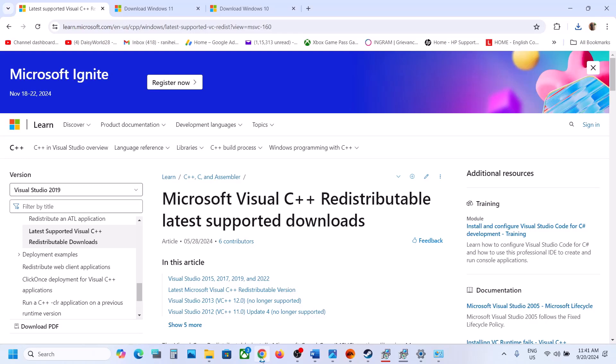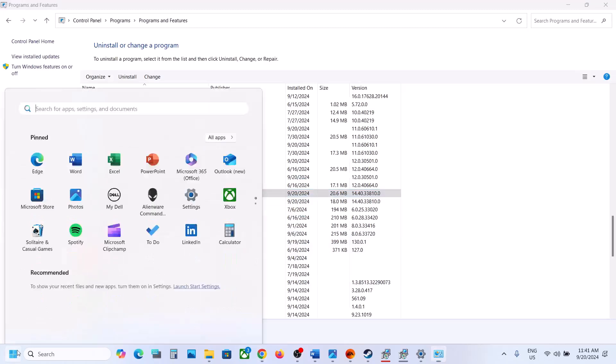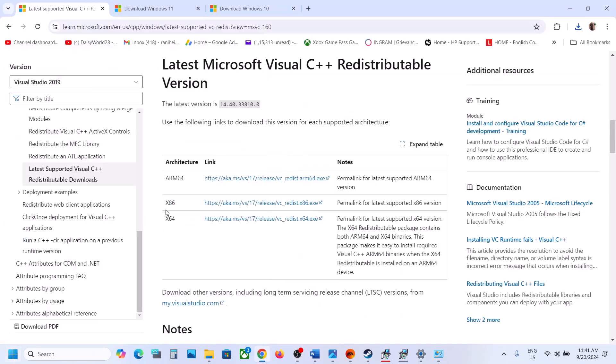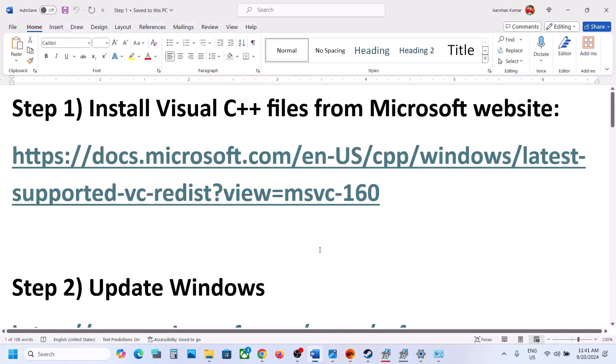Then go back to the Microsoft website using the first link in the description and install the Visual C++ files again. After uninstalling, restart your computer. After the system restart, go to the website, download x86 and x64, install both, restart your computer again, then launch the game and check.